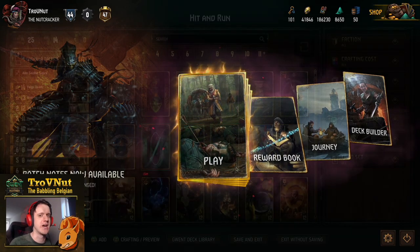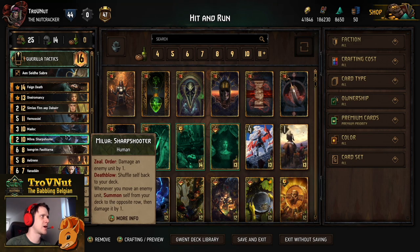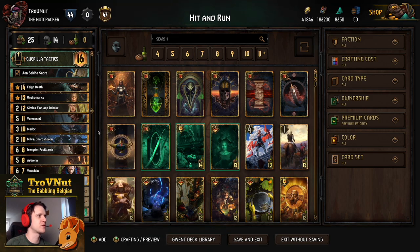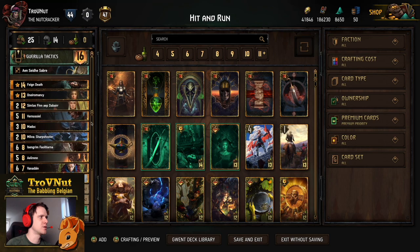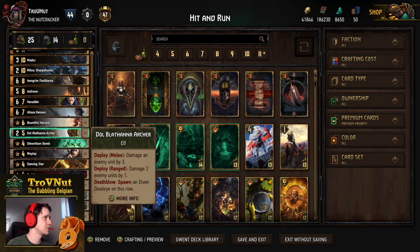Without further ado, let's head into the deck building and take a look at the Hit and Run deck. Hit and Run is a Guerrilla Tactics deck that uses both Madoc and Milva Sharpshooter. If you're familiar with the rest of the Elves deck these days you'll recognize most of these cards — there might be some slight alterations here and there, but it is mostly the same. The cards that have been buffed are of course the Dol Blathanna Archer.